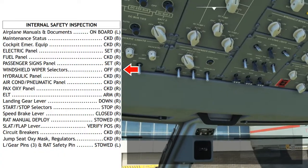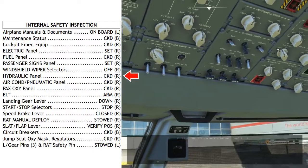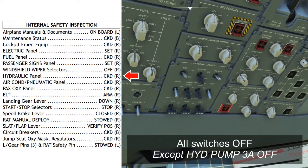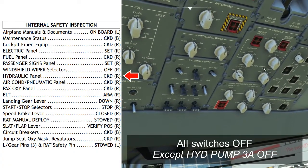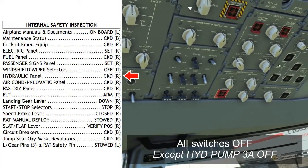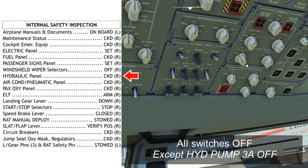Windshield wiper selectors: both should be off. Hydraulic panel: checked. Make sure everything is where it should be. The emergency engine pump shutoffs should both be guarded, the PTU should be in the auto position, and electric pumps 1, 2, and 3B should all be in the auto position. Electric pump 3A should be off.